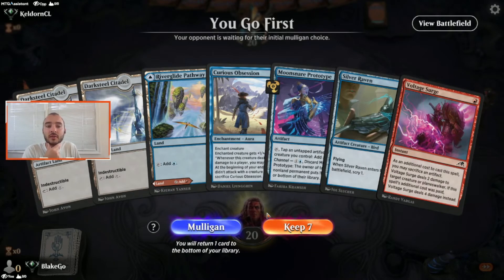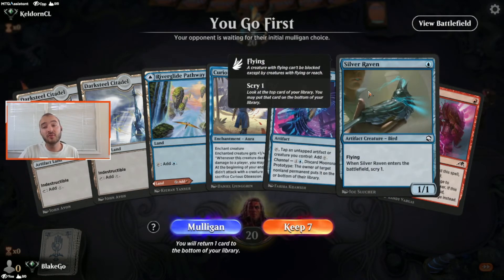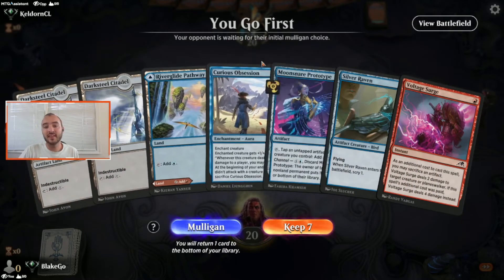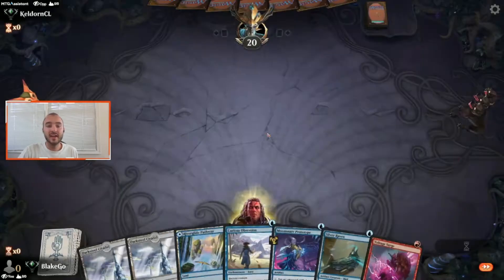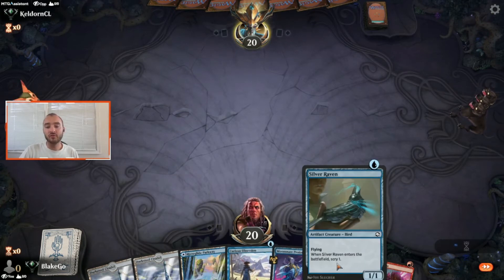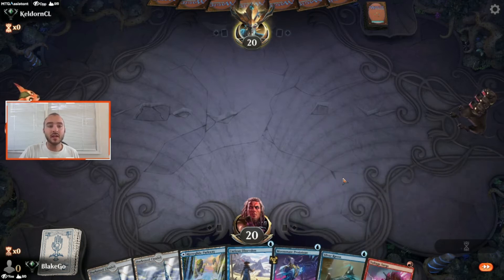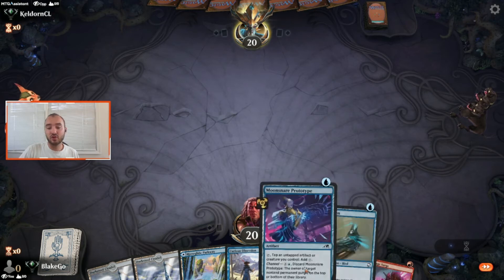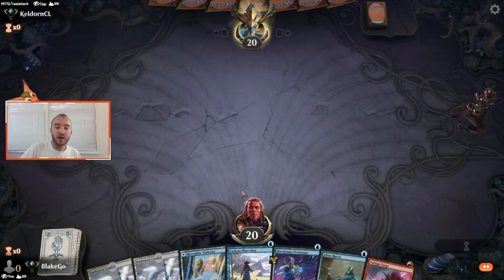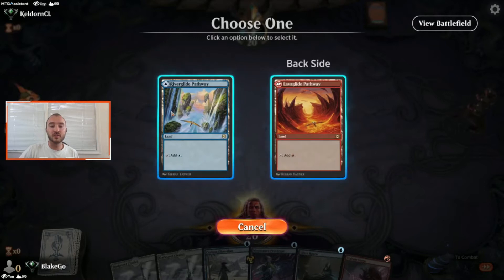A pretty interesting start — we have two Darksteel Citadels in hand. We could go for the Silver Raven turn one followed up by a Curious Obsession. Despite not having red, that's a good enough play to get us some card draw, and especially going first on the play I think I'm willing to risk that to draw a card turn two and hopefully get a couple card draws off of this Obsession by putting it on a raven.